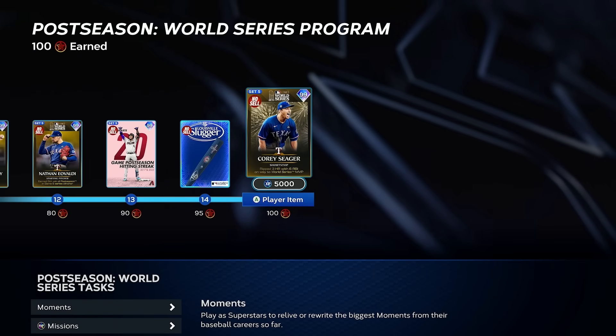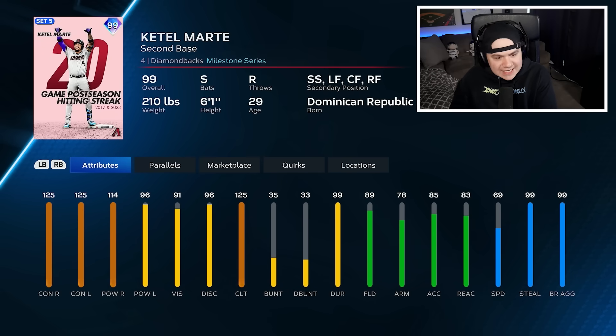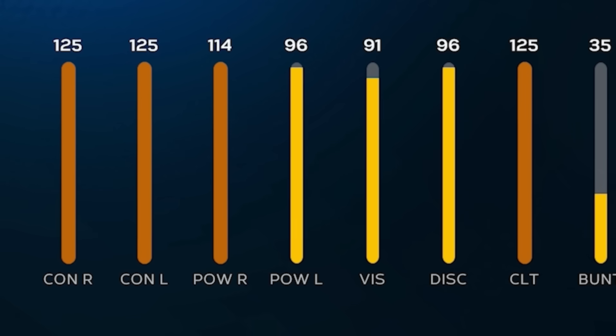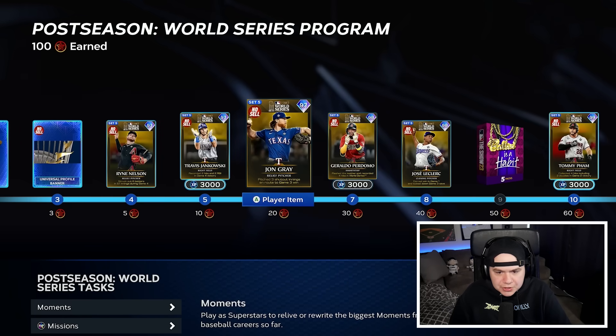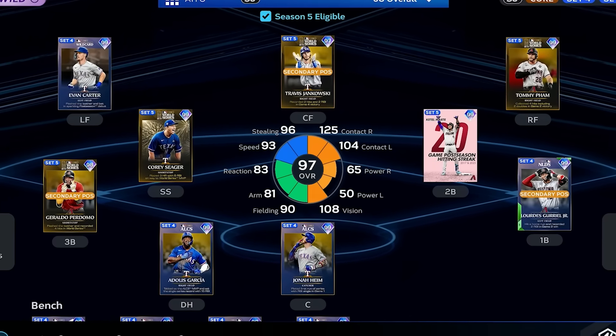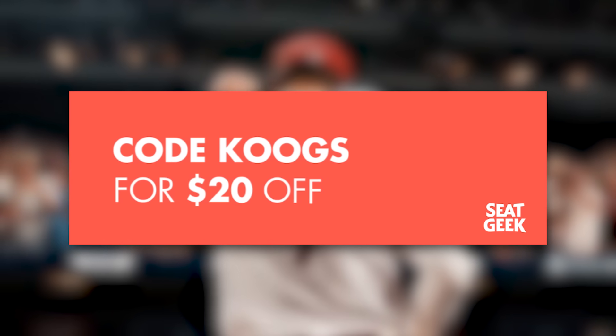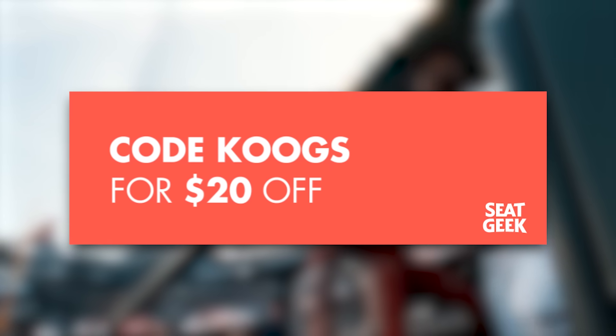Obviously you get him from completing the program. They also have this milestone Ketel Marte — 20 game postseason hitting streak. Kind of cool that they went with a milestone card. When I first saw the power against lefties at 96 I was kind of like eh, but with the max contact I think he'll be just fine. There are a bunch of other cards in here; I'm putting them all on the squad for this video with other Rangers and D-backs players from the postseason, and we're going to go into a ranked game. Remember to use code COOGS on SeatGeek to save $20 on your ticket.